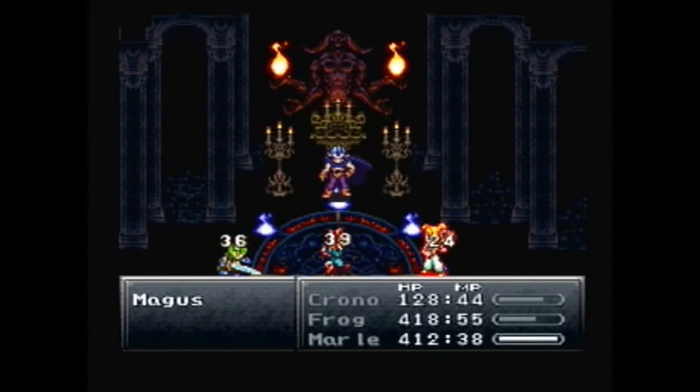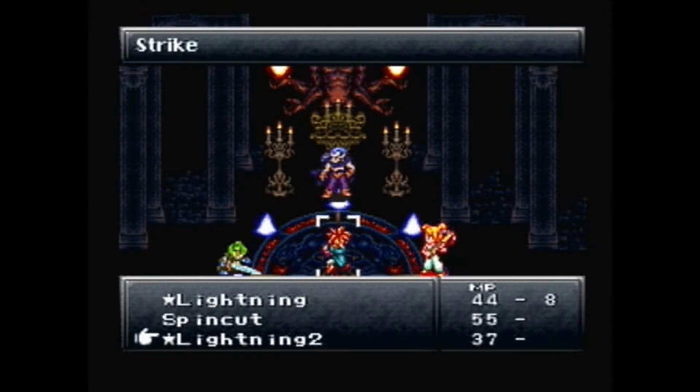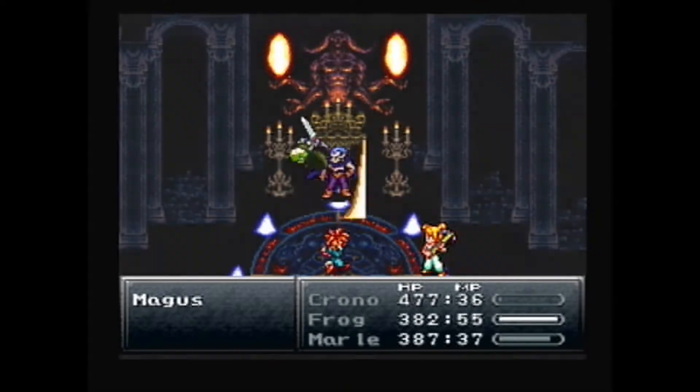I healed Chrono — he was getting real low too. That was a counter-attack from the Rage Band, and apparently the spell Magus used triggered it, which was interesting. Then he was weak against lightning so I used Lightning 2, which only did 322 — pretty weak.